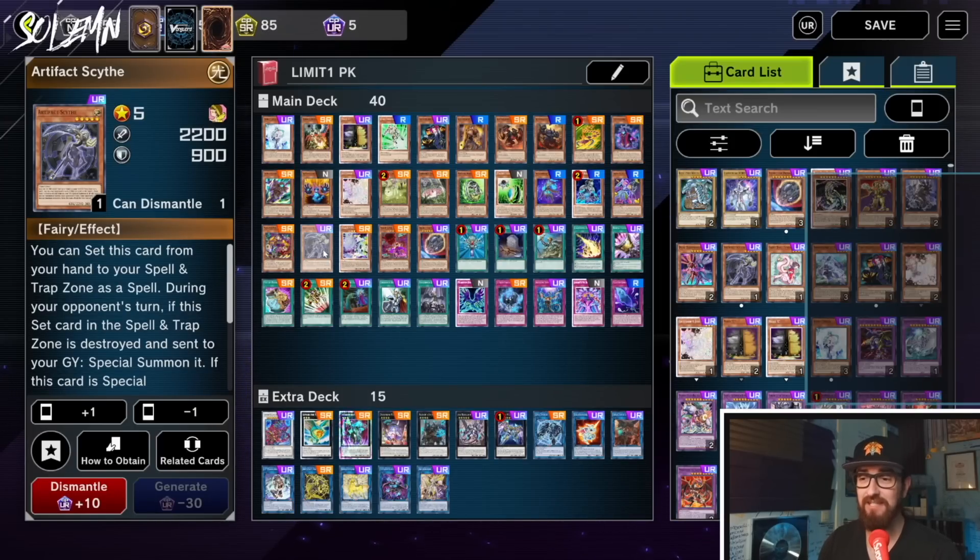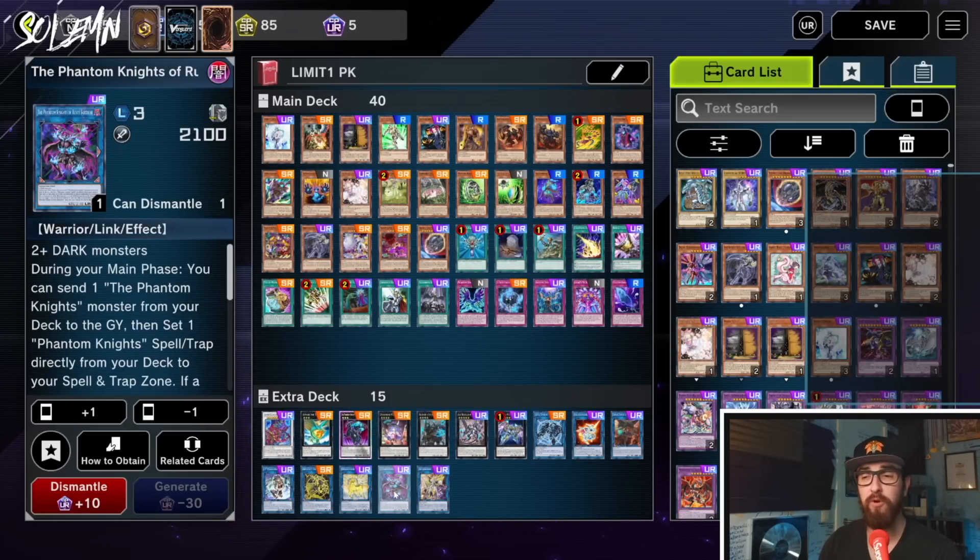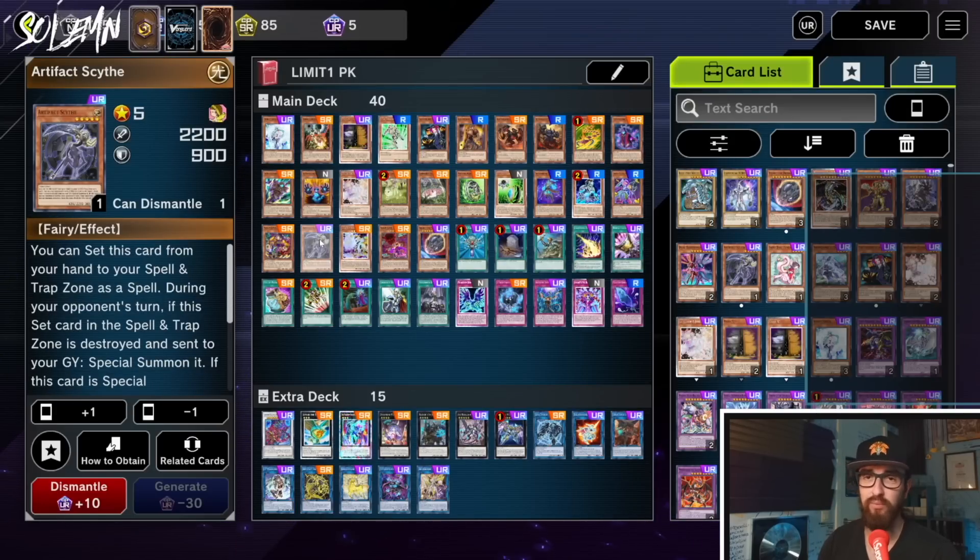We have Artifact Sight because yes, we can in fact side-lock our opponents in this format — we do not need DPE. We can simply special summon Break Sword to an arrow Rusty is pointing to in our opponent's turn to destroy our own side, and that way side-lock them and win the game.